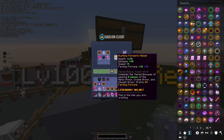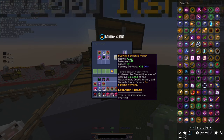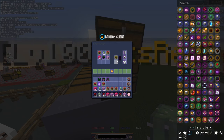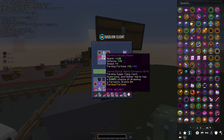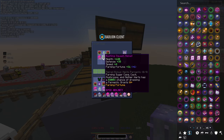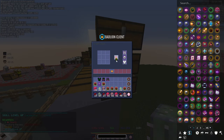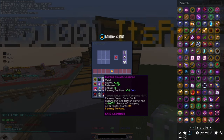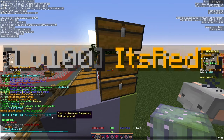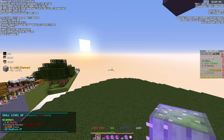Oh my god, there it is — the Bustling Fermento Helmet! It goes from 31 fortune to 38, and on the reforged piece it goes from 6 to 8 as well. I can't believe we're doing this. Also leveled up my carpentry but that's not that important right now.